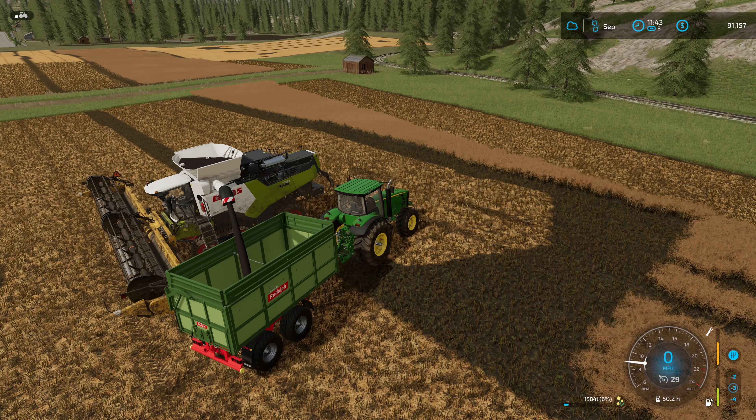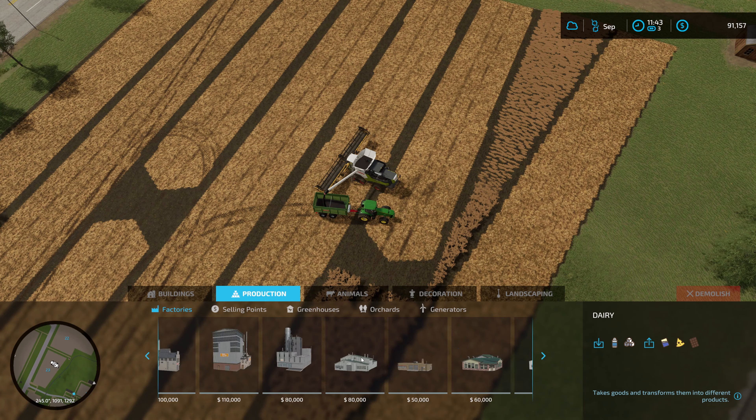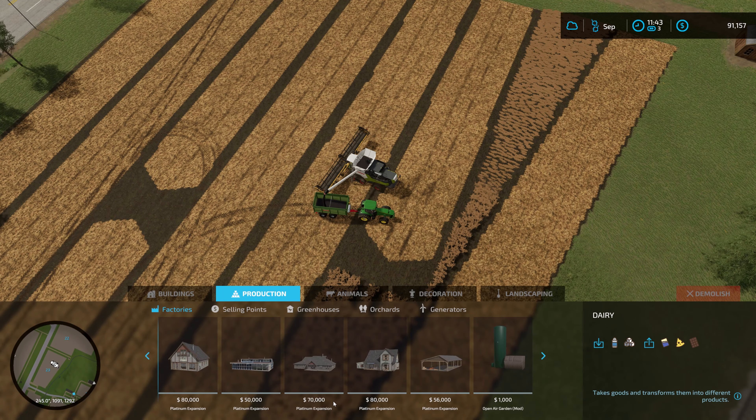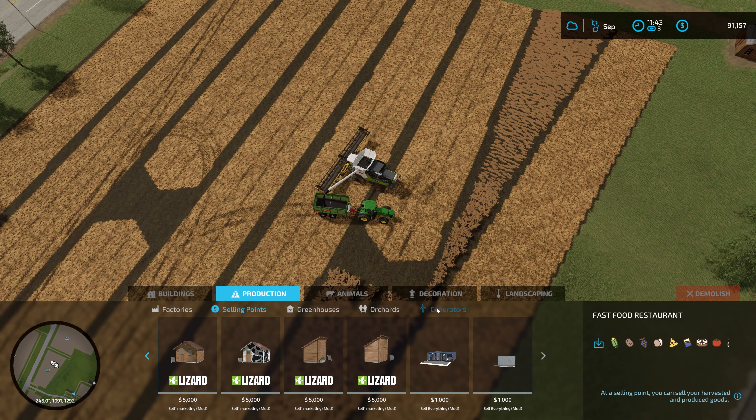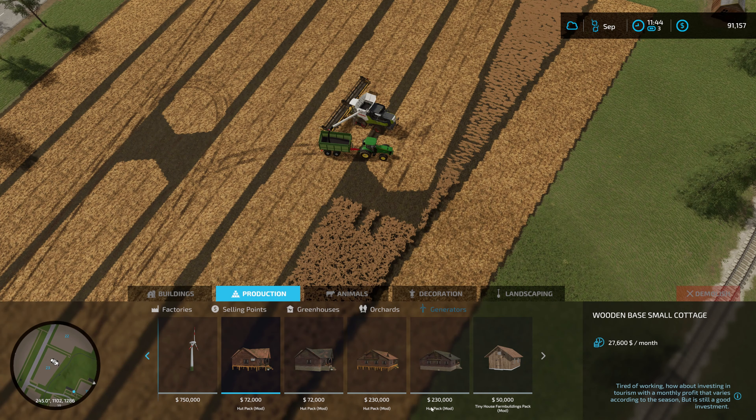While that's filling up, let me bring you in for a look. Going to Productions, then Generators — right here at the end there are four houses in the hut pack mod. There's also a tiny house farm buildings pack mod; I'm not sure if that's part of the hut pack or part of Omatana's farming pack mod. Anyway, it's 72,000 for this house and it makes 27,600 a month.